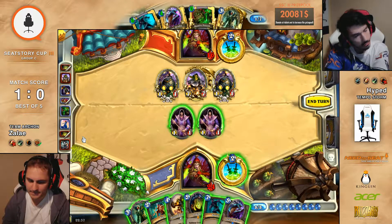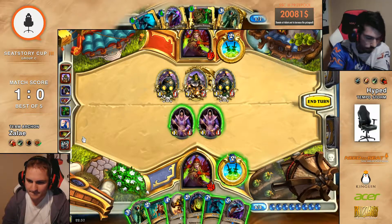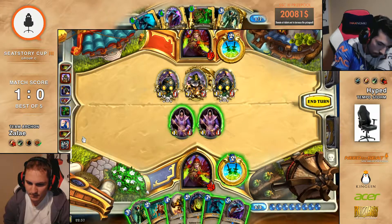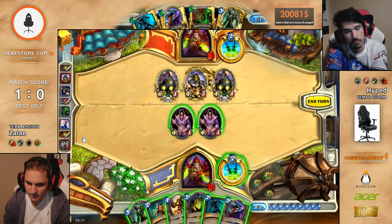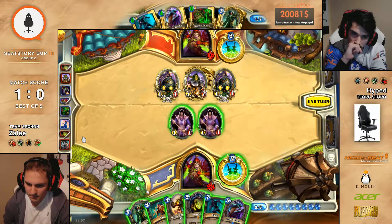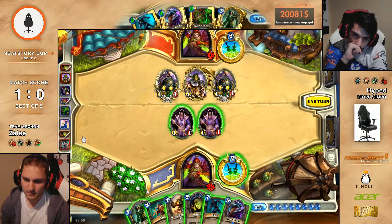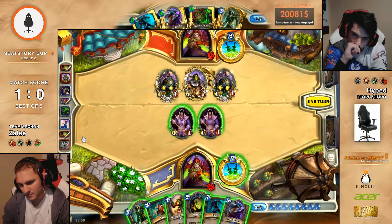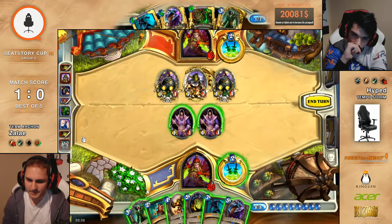What does he need? He needs to draw 2 or 3 cards. Eviscerate would be fine — Drake Eviscerate would be really good. That would actually be fantastic — could actually kill off Boom. But otherwise what other plays do you have? Loatheb Boom. You could Sprint into Prep Backstab. Sap Dr. Boom — I mean, Sap is... you have to. You can't just leave a 7-7 on the board.